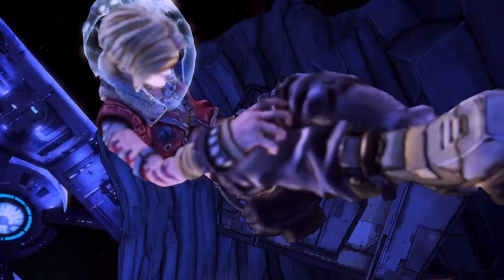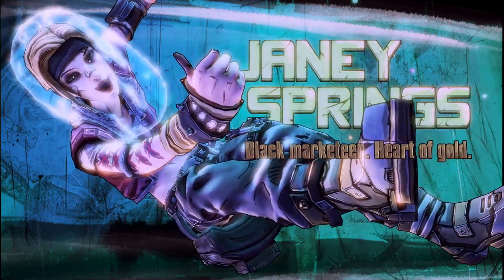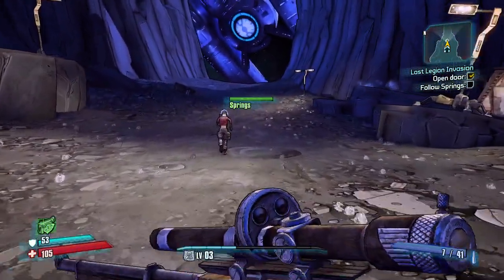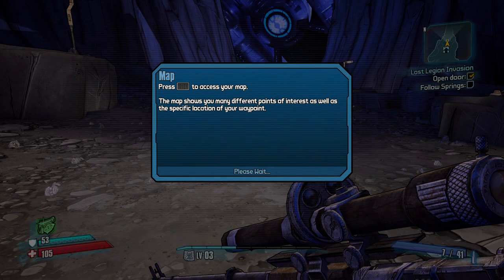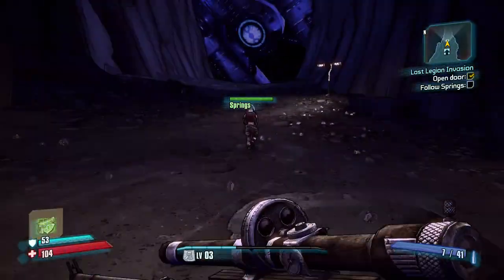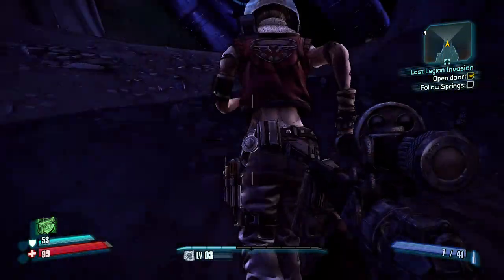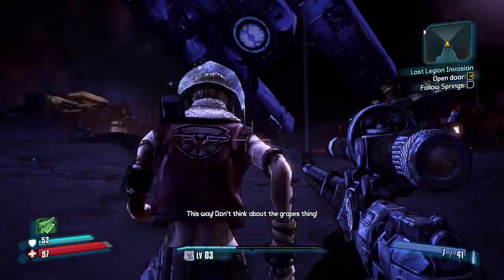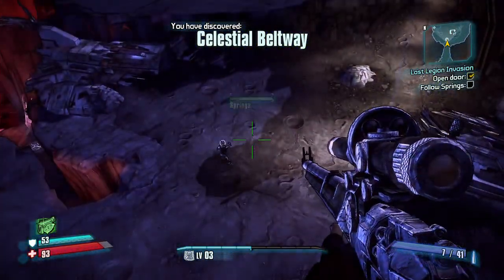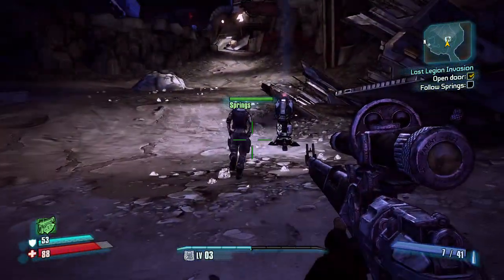I gotta follow this person, Janie Springs — 'heart of gold.' Press to access your map. I need to follow her or else I'll die because I have no oxygen helmet. Oh yeah, I forgot — this is on some kind of moon.